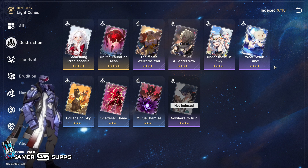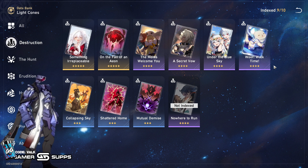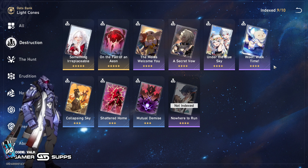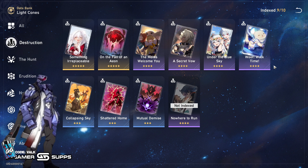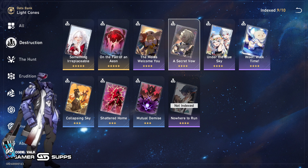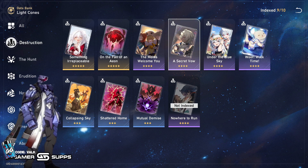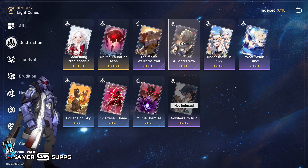That's really about it for his light cones. Klaars is really strong too — if you have it, just use it. I mean, a summonable five-star light cone is very good. But as far as the free-to-play options go, if you've been able to pull Secret Vow just from summoning on a banner, it's a really good option. On the Fall of an Aeon is also a good option. There's not really anything else that's really good for him, in my opinion.